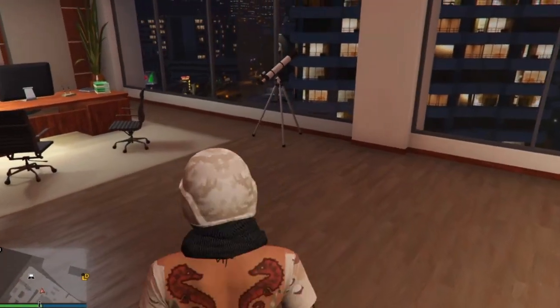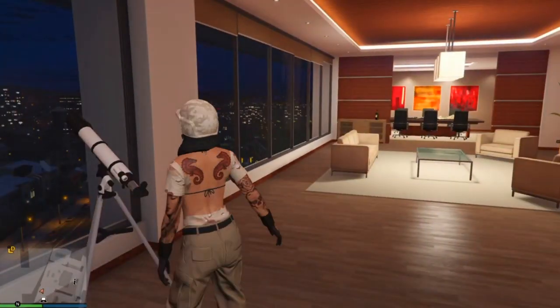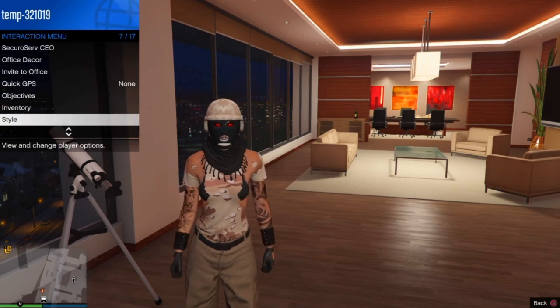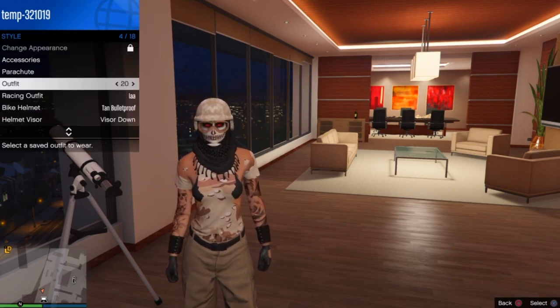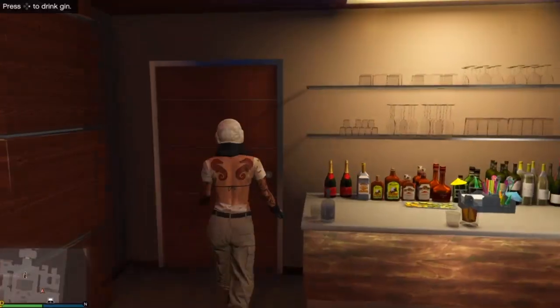It's the same method as before: run past the telescope and press right on your d-pad and your character will stop, and your mask will stay. Put on the outfit we saved earlier with the helmet and glasses, back out, walk away, and boom - we got it.